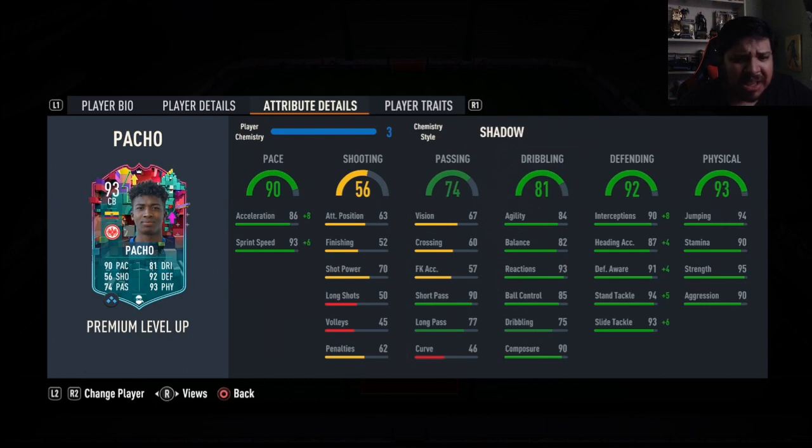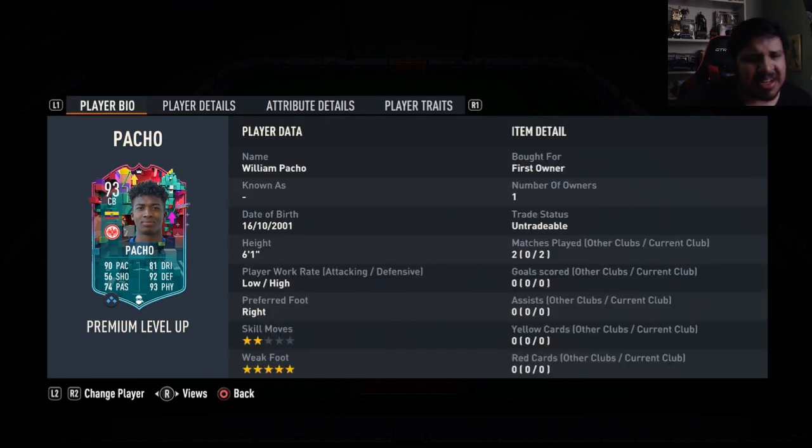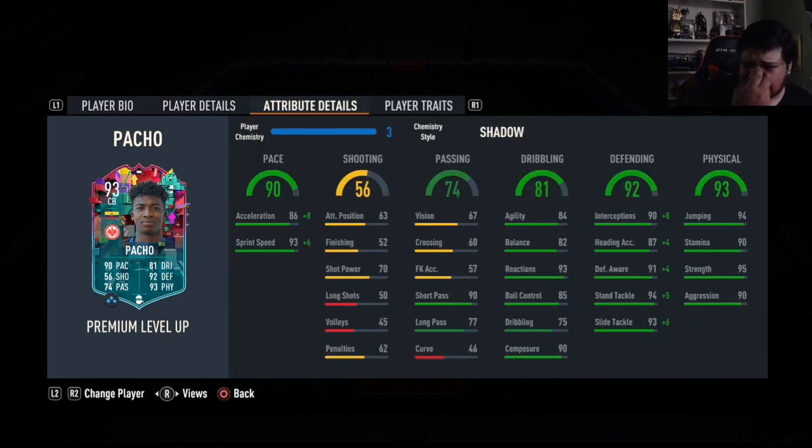He might feel a little bit heavy when defending, just a little bit. He's 6'1, not really that tall, so he shouldn't feel that heavy, and he has great dribbling stats. It's probably his body type — he might be High or Average. That's the only thing I can think of, but it's still a very nice card. Really enjoyed playing with him — thanks so much for watching, take care of yourselves, see you in the next video.